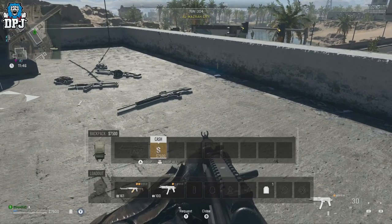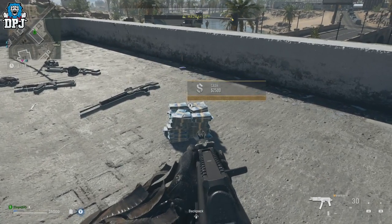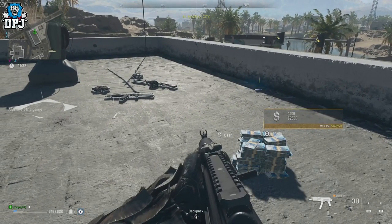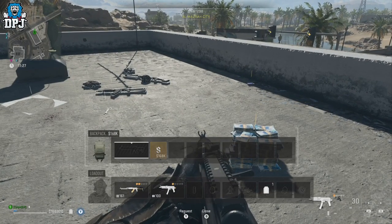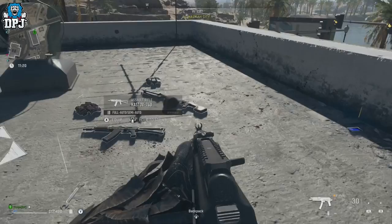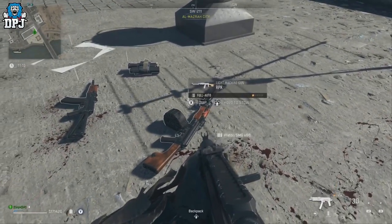Once you have the gold variant weapon and you're safe to progress — having taken out any nearby bots — what you want to do is drop that money next to the gold variant weapon the enemy dropped. It must be a gold variant weapon that the enemy has dropped and you haven't yet picked up. Don't try to drop a weapon from your own inventory; that won't work.